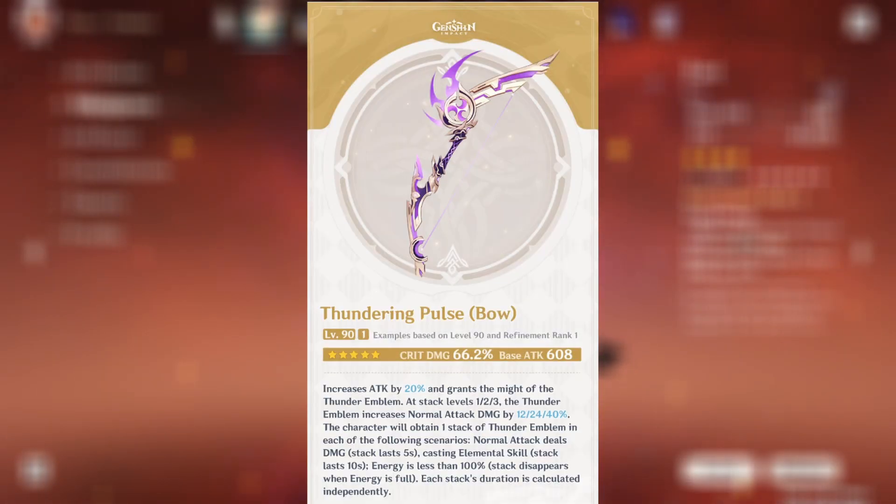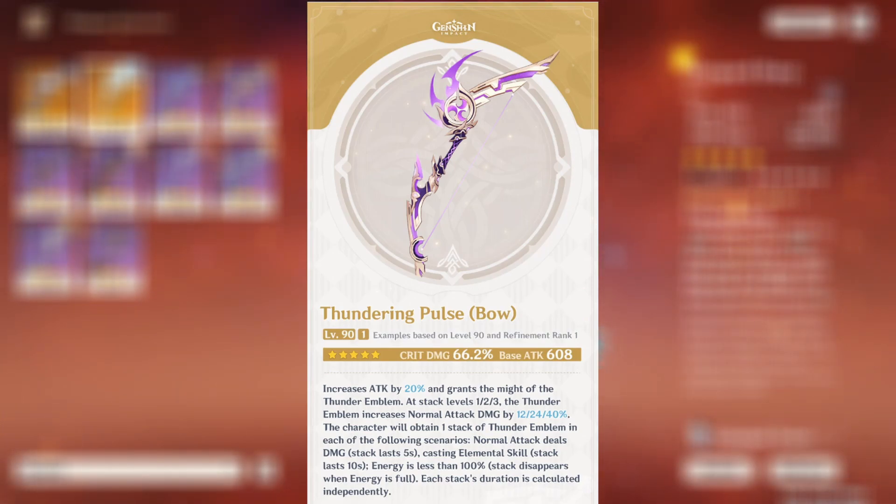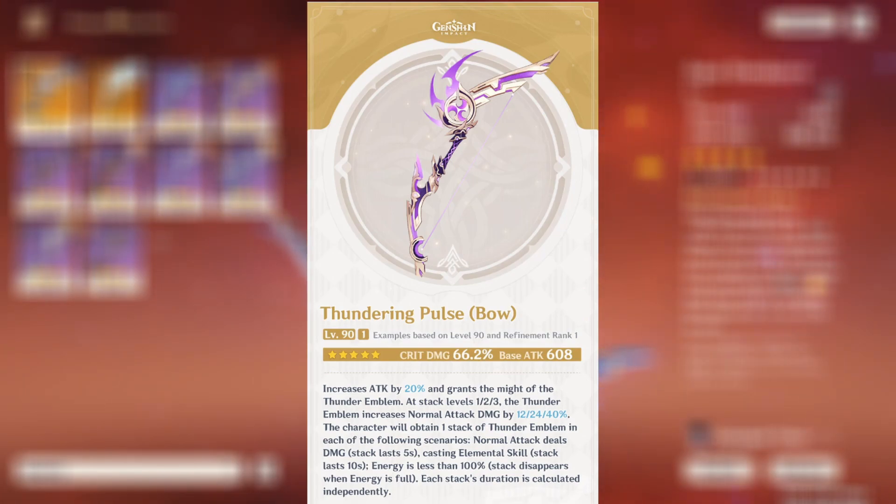If you have a 5-star bow, Thundering Pulse is going to be your best bet. It has a nice base attack of 608 and a critical damage substat of 66.2%, along with an amazing passive. The passive increases your attack by 20% and grants Thunder Emblem stacks, which stack up to a maximum of 3 times. They can be earned by auto-attacking or using an elemental skill, and they increase your normal attack damage by 12%, 24%, and 40% respectively at refinement rank 1.